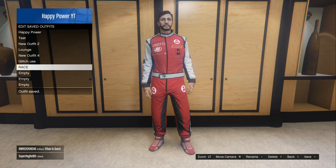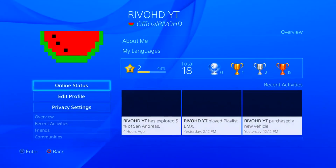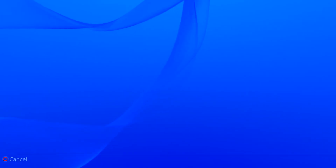After you guys have completed all those steps and have won the golf match, exit out of the application completely and go to recent activities on your PS4 dashboard. Once you get to recent activities, it's pretty straightforward.